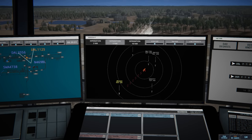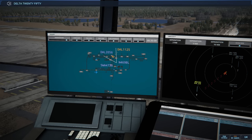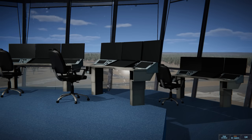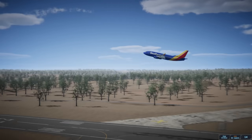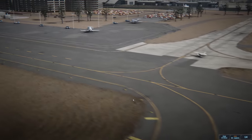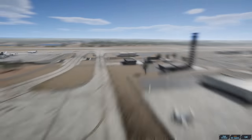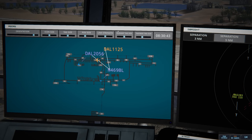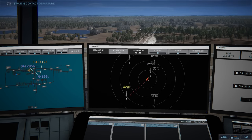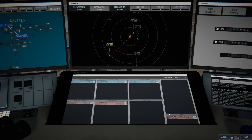Rally ground, Delta 2056 with information India requesting push and start — Delta 2056 pushback approved, expect runway 05 left. There's our Southwest taking off — nice rotation, runway 05 left pushback approved. Love those sounds. The Cessna taking off now — with the Energies Design Cessna they seem to have rocket speed on takeoff, I'll show you that before long. Delta's pushing out. Southwest 4738 contact departure, good morning — goodbye, Southwest.